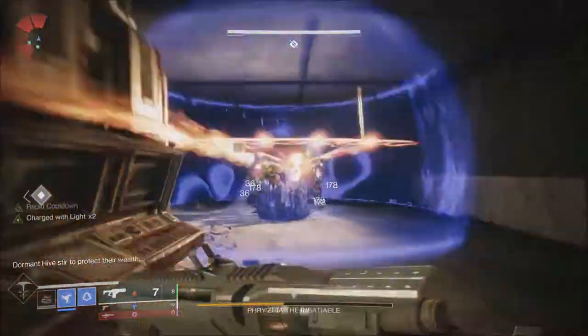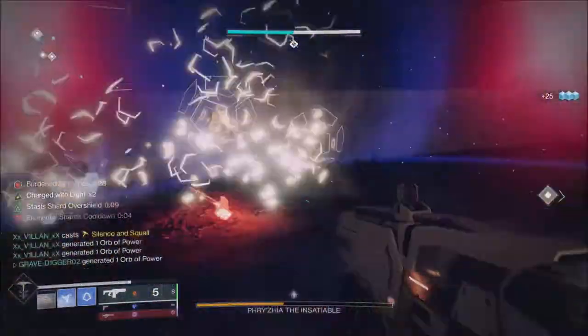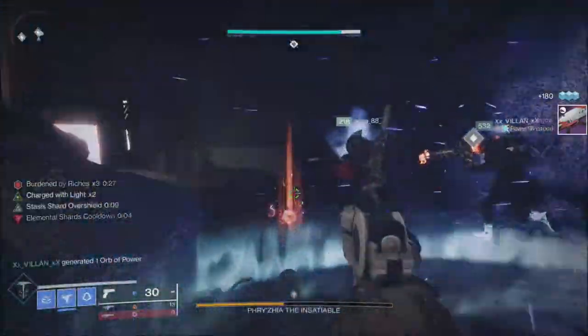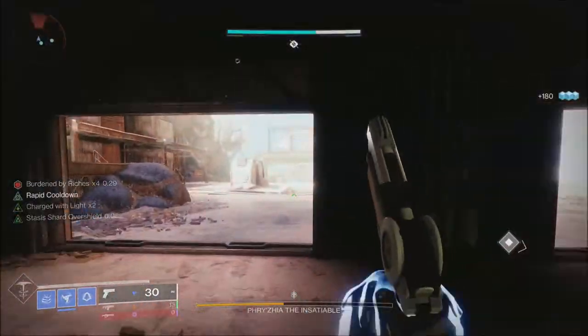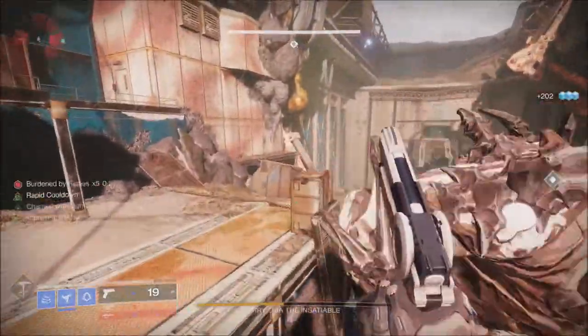The weapons and gear for Dares of Eternity this week include the Knight gear, the Karyos armor, Season of Anvil weapons, and Seraph weapons. It's a good week to farm Dares of Eternity if you'd like to pick up some of that loot or collect armor sets to change the way your gear looks.